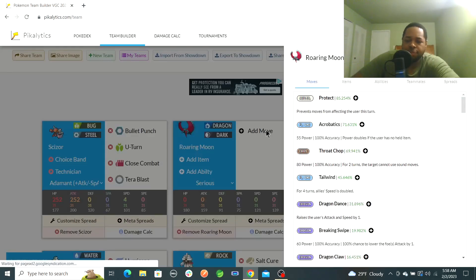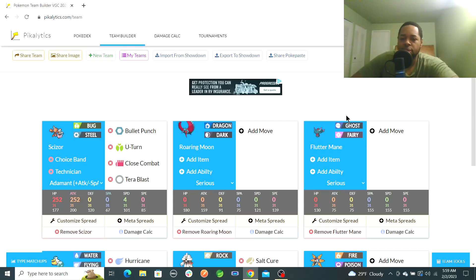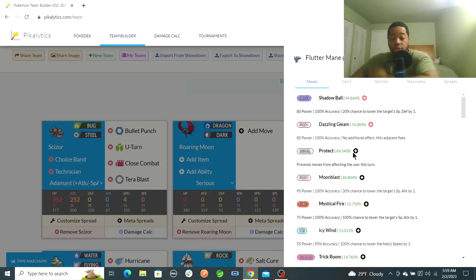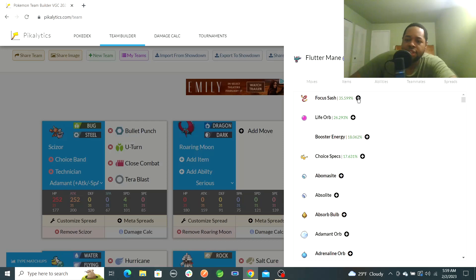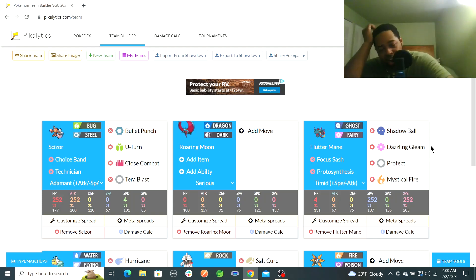For Flutter Mane: Shadow Ball, Dazzling Gleam, Protect, and Mystical Fire. Shadow Ball and Dazzling Gleam give us a spread move. It also has 135 speed, which is pretty hard to beat. For items, Focus Sash or Life Orb — I'd rather have Focus Sash since I dabbled with it before; if I'm more afraid of raw power, that would work. Ability is Protosynthesis. Timid nature. Flutter Mane just doesn't miss. I'll do Tera Fire for Flutter Mane.